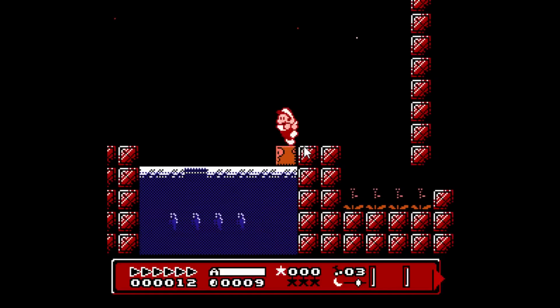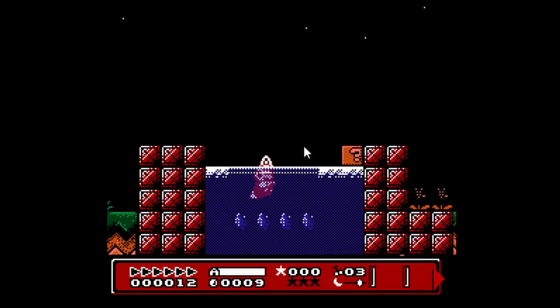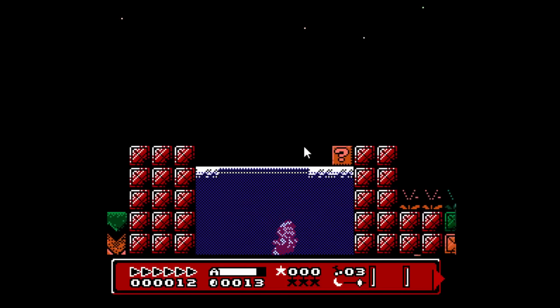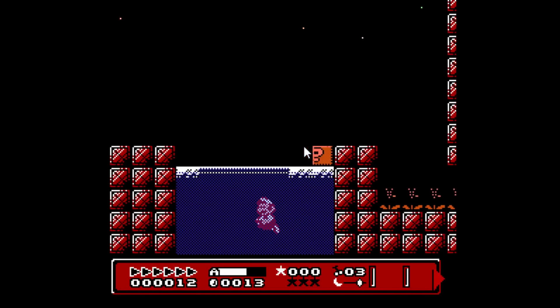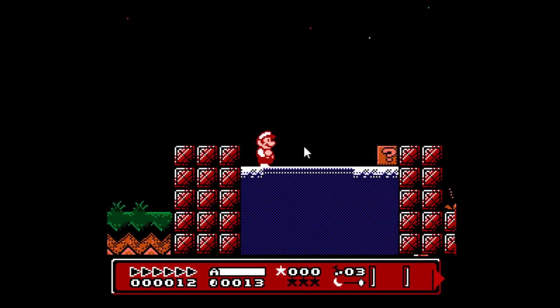Here's another environment interaction. The top of this water was frozen, and now it's not because the fireballs melt it. Now that I'm in the water, you'll notice the air meter is slowly depleting, and whenever I jump it fills back up. If the air meter gets completely depleted, Mario will die instantly. However, if I swim to the top of the water, I will get gulps of air.